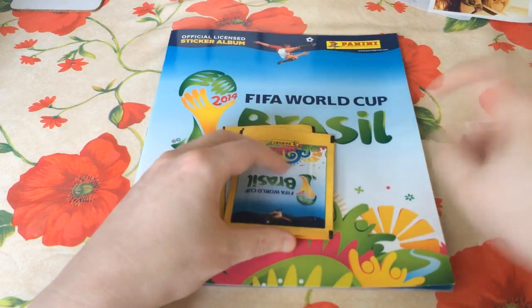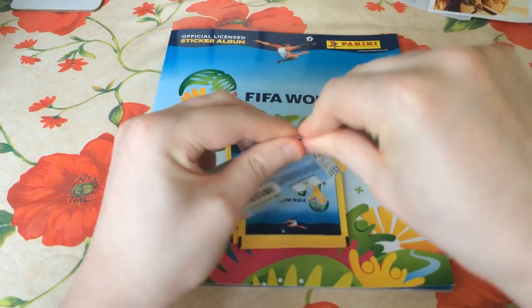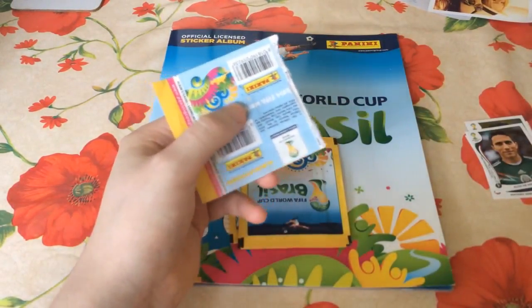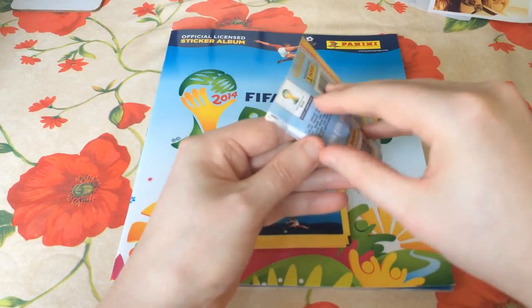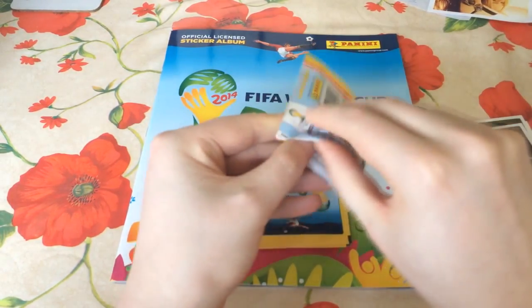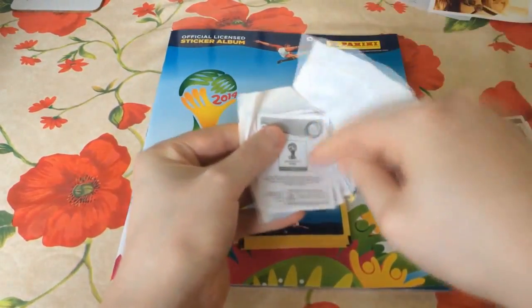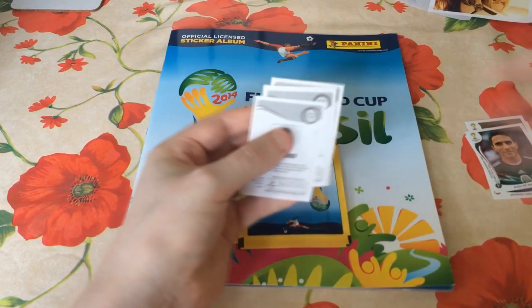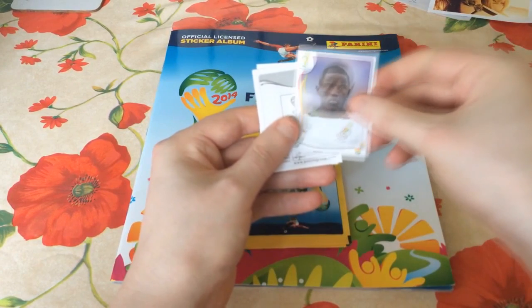If you can't get your hands on the physical books, feel free to do the online sticker book as well — there's a link in the description to check that out. I know a lot of you guys have been doing it recently, pulling some very nice players, and you keep letting me know in the comment section the players you're pulling in this sticker book as well as online. Everybody seems to be getting Messi left, right and centre, and to be fair I think that's pretty apt.